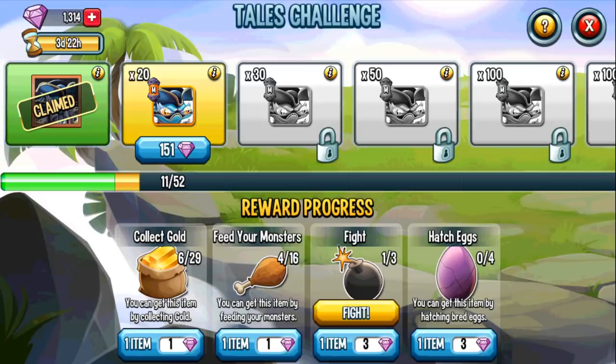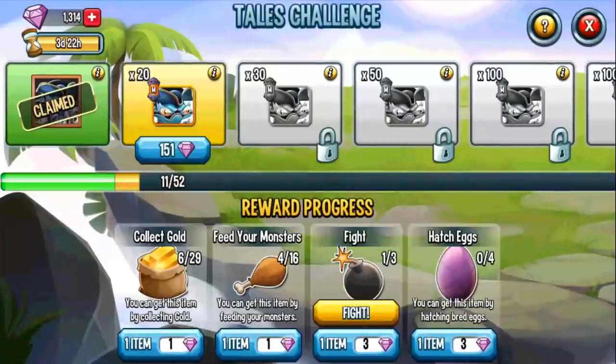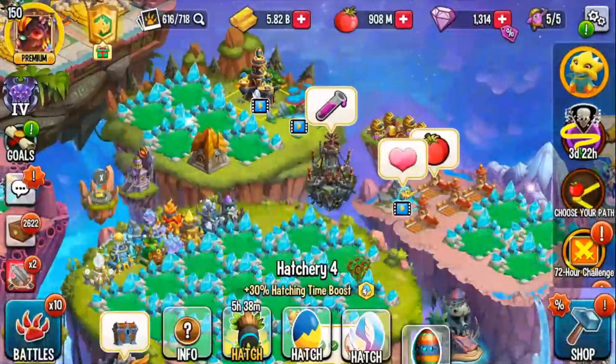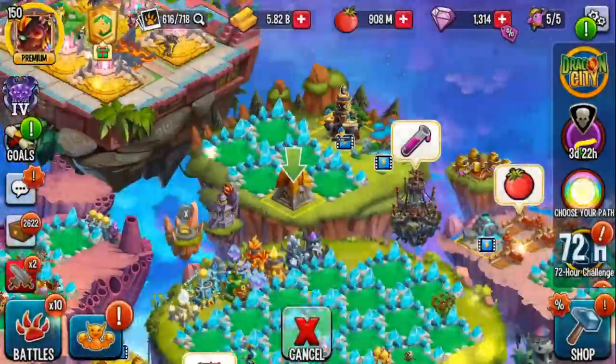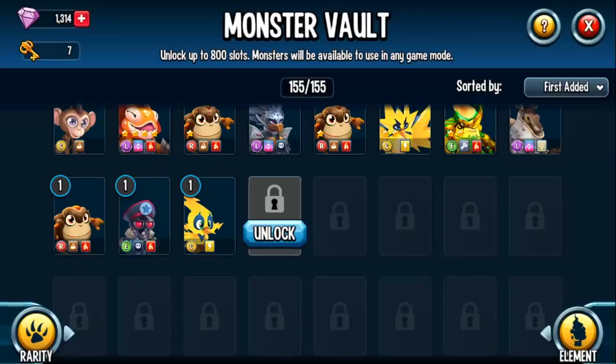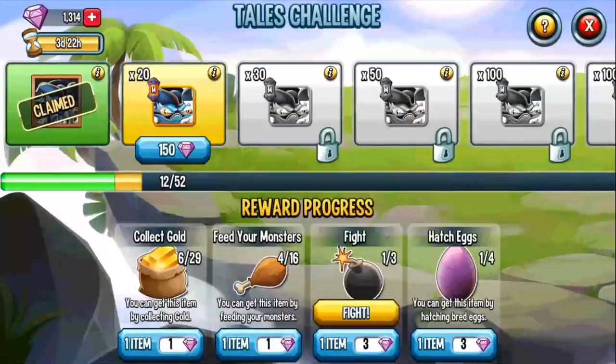So for the Tails event: collecting gold gets you six items every eight hours, feeding your monsters gets you four every eight hours, and fighting can be done every two hours. As for hatching eggs, in my personal opinion it's not really required. The cost right now is 151 gems to skip the node entirely. After hatching a monster the cost only dropped to 150, so hatch egg and breeding don't lower the cost much. Focus on collect gold and feed your monster — those are what really lower the cost.